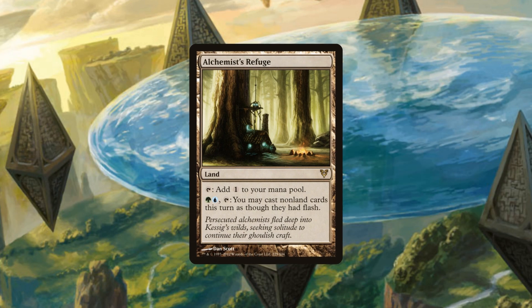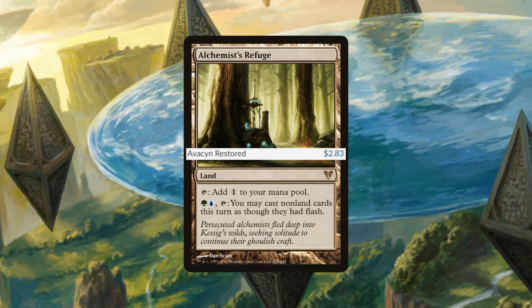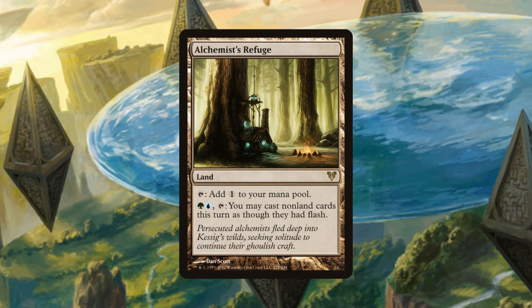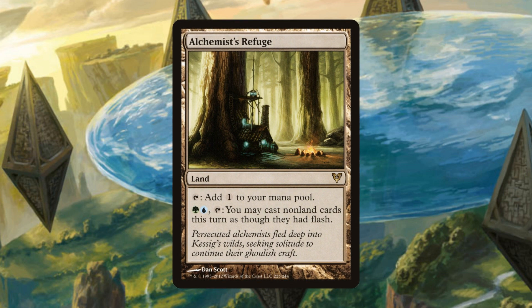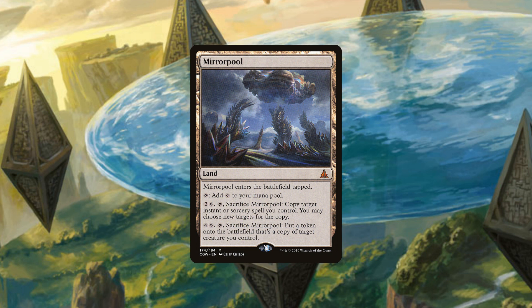Speaking of annoying stuff during opponents' turns, Alchemist Refuge comes in at two dollars and 83 cents. Alchemist Refuge is a land that taps for colorless and has the ability to tap a green and a blue to give all your non-land spells flash until end of turn. This thing's just powerful — I don't even have a joke for this. A pseudo-Leyline of Anticipation on a land — super strong.